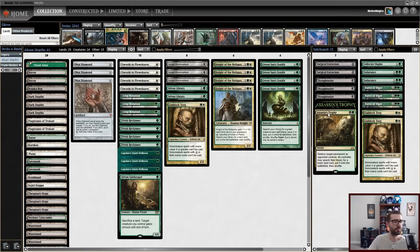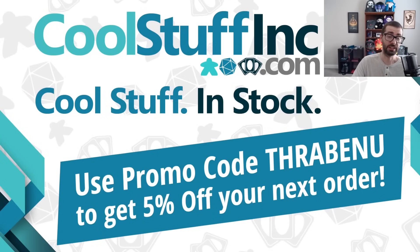We'll see how the deck performs. If you like the other decklist and you want me to play it, the donation queue is always available. If you end up wanting to mess around with this decklist, remember there's a link to moxfield.com down below in the video description. And if you want to buy any of these cards, check out Cool Stuff Inc. and use promo code THRAVENU to save 5% on your order. Let's battle.